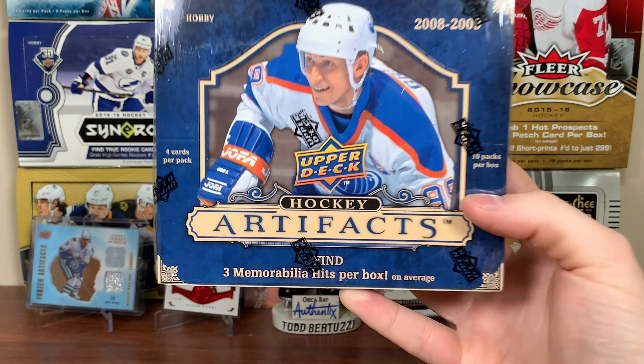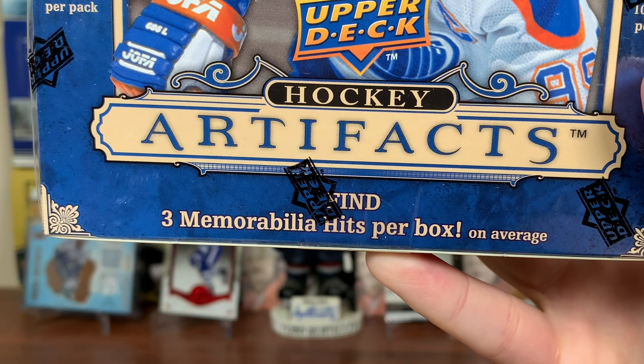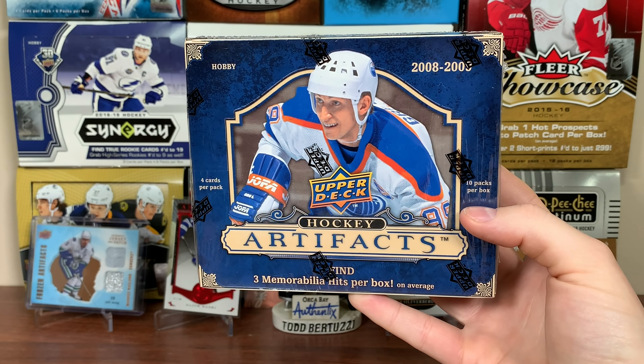Artifacts, featuring 4 cards a pack, 10 packs per box. Find 3 memorabilia hits per box, plus an autograph. So there's 4 hits in here, no Aurum. So that's nice.